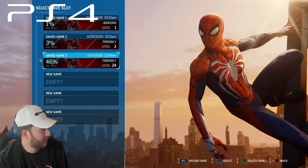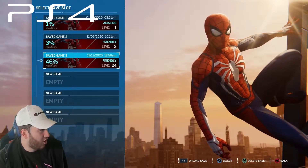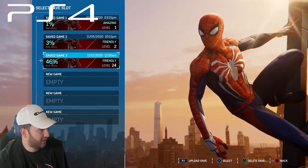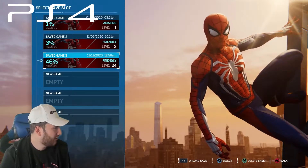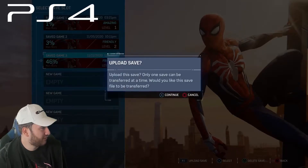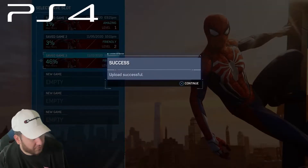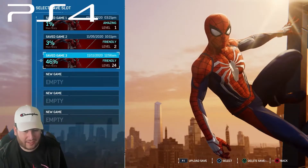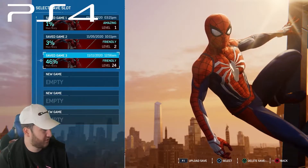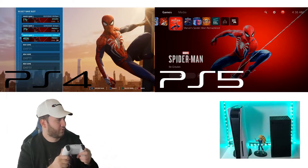Here it is. On the screen we can already see 'Press R1 to upload save.' On the bottom right of the screen the options are: upload save, select, delete save, and back. That's a new option they just added — upload save. The upload was successful. Seriously, no editing — it was that fast. That's pretty much everything we had to do on the PlayStation 4 version. Now we're going to go from the PS4 to the PS5.